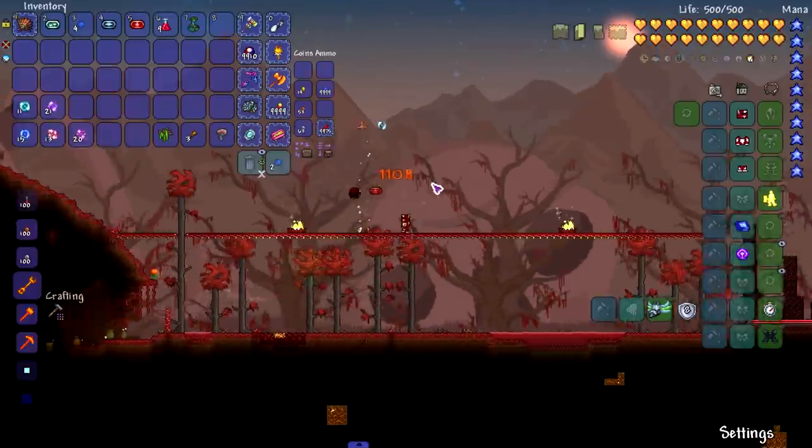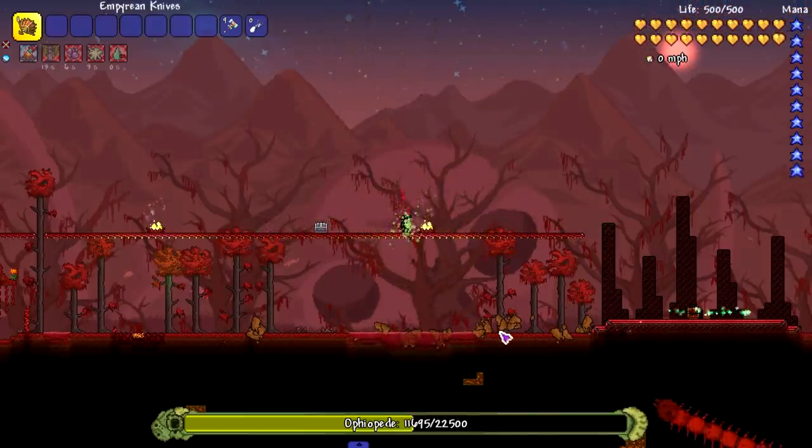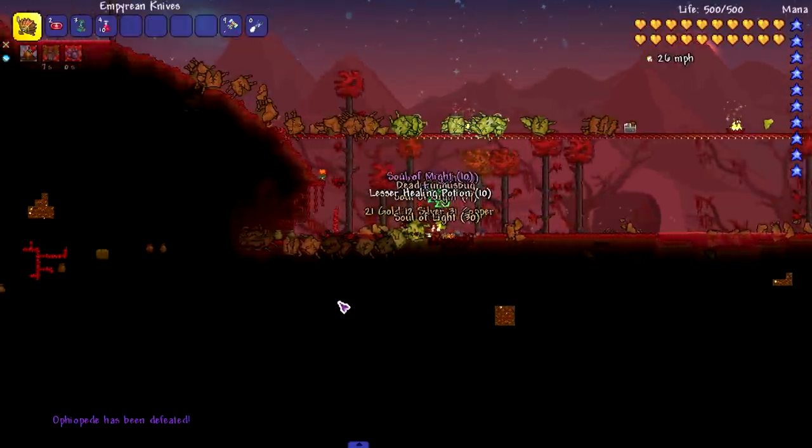I've noticed when you attack certain parts of his body, the shells break off - that's a really, really cool detail. I like that a lot. Let's kill him again and see how many souls we get this time compared to the first time, and let's also see if we get Souls of Flight.